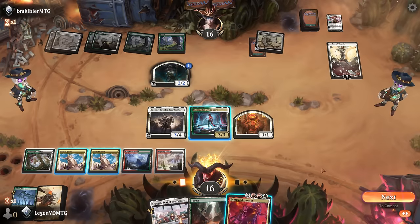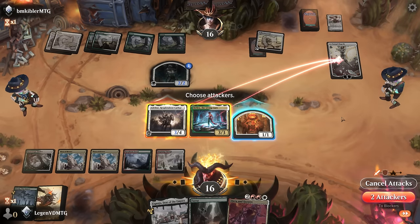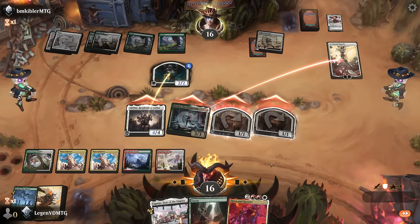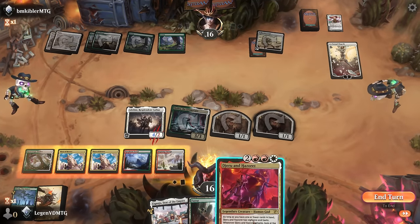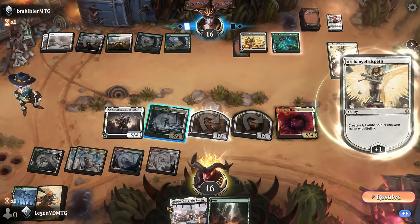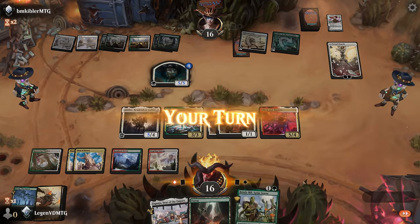Archangel Elspeth is next — they can also pump up the token with the Collector's Cage, which lines up well against the 1/1 tokens from Adalin. We're not going to have haste on Jerun Hazret yet since we have too many cards in hand. I guess we'll attack. Bristly Bill grows up to four power. I could channel a land to take out the token — they will keep Elspeth alive. All right, I'll play Jerun Hazret, leaving mana for more plus-one counters.